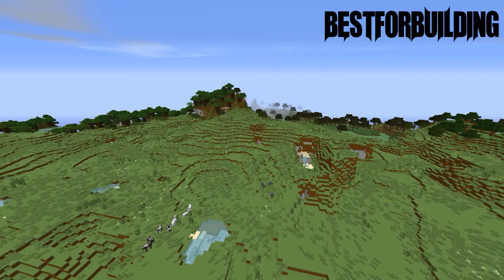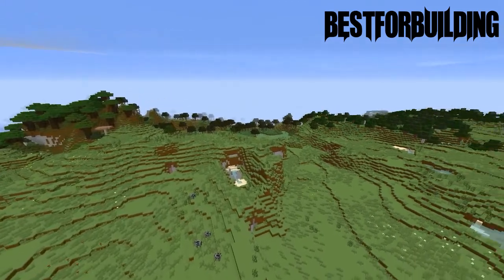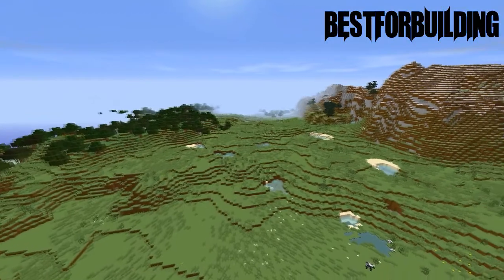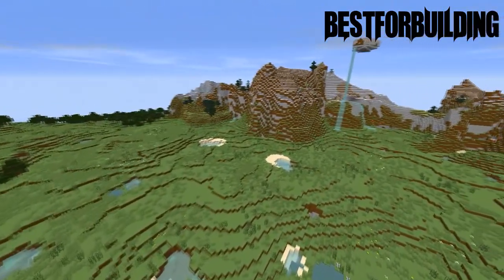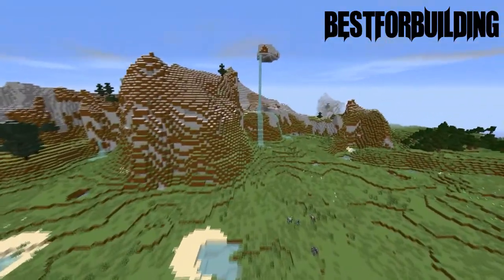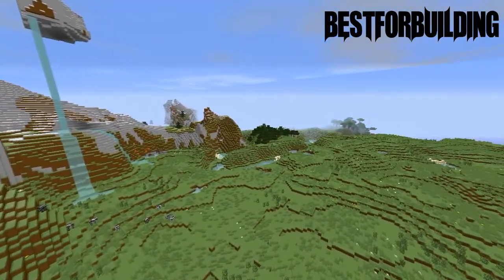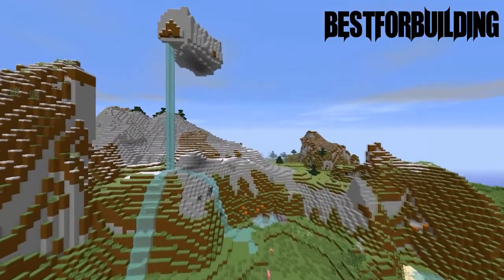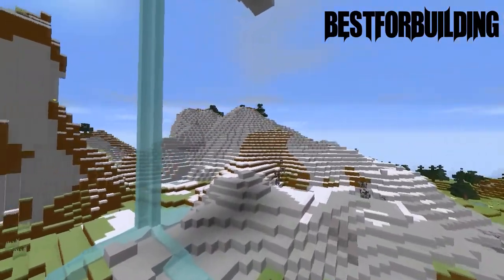Moving on to the next one. Coming in at seed number four, we have a seed called 'best for building.' And it's best for building because there's literally just a huge plains that you can build a city in, a town in, or the biggest castle ever. And as you see right there, there's a little floating island that has a waterfall coming down. The mountains you can build in or just use for scenery. Just look how big those plains are. There's also a really nice snowy mountain. Seed number four, best for building.